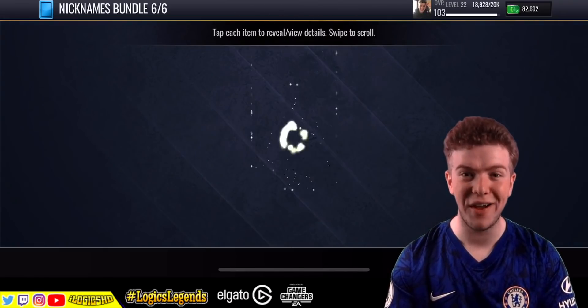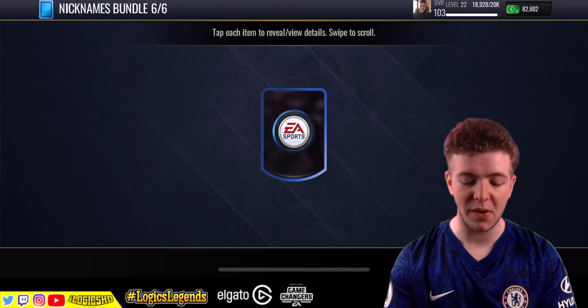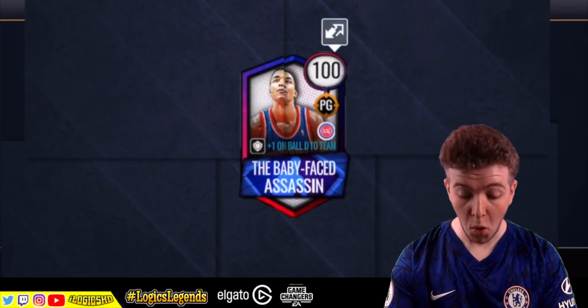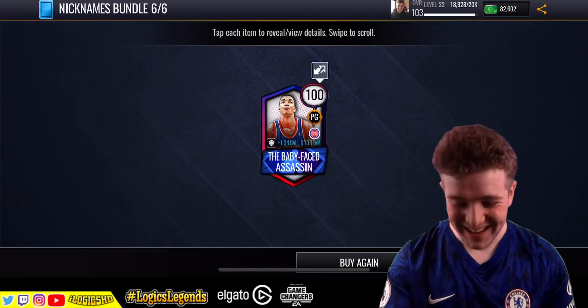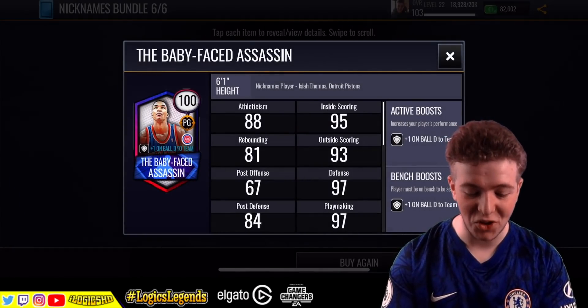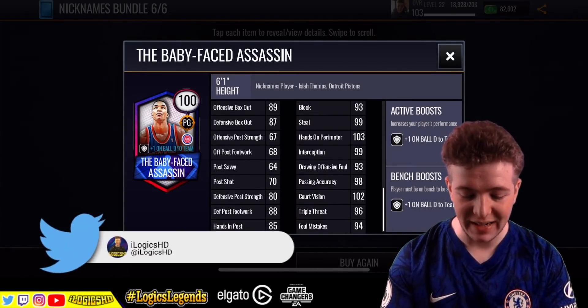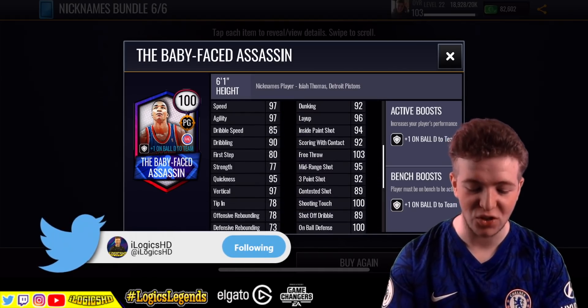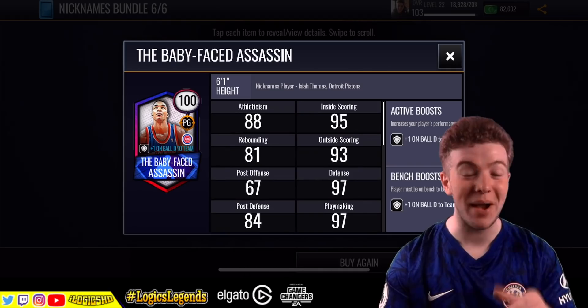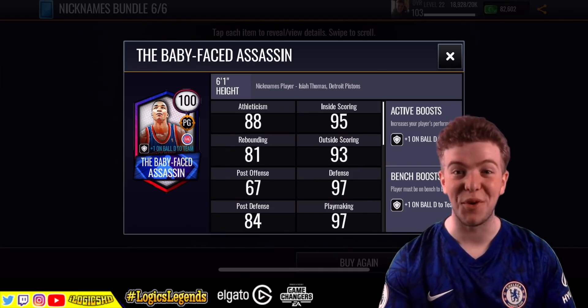But here we go, we're going to find out. And a three, and a two, and a one — pop! The baby-faced assassin! 100 overall! Oh my days! Isaiah Thomas for the Detroit Pistons, baby! This has been the best bundle I've ever cracked open on this game, genuinely.